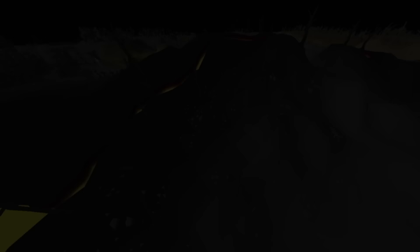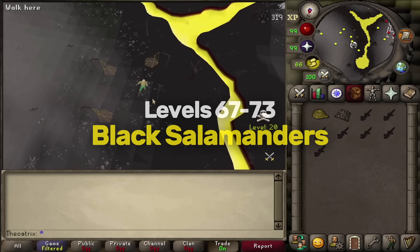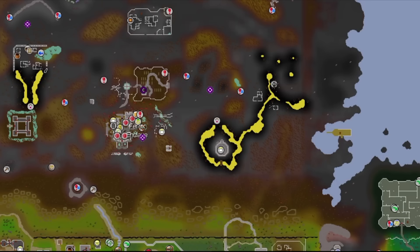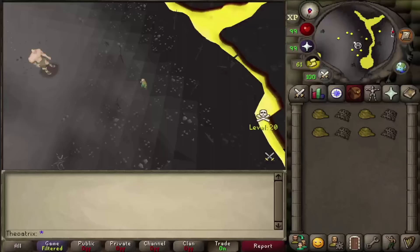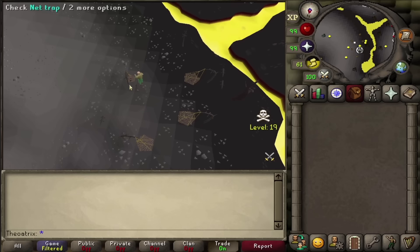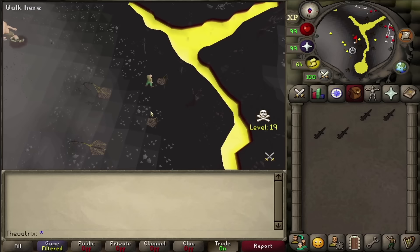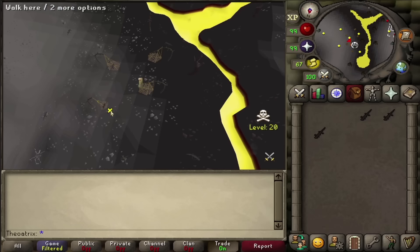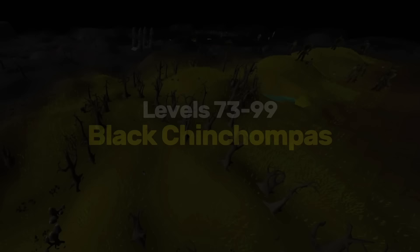At level 67, the fastest experience is with Black Salamanders. These are located in the wilderness, so never bring valuables, and hardcore Ironmen should try an alternative method or birdhouse runs. You can teleport with a Burning Amulet or a Ring of Dueling to Ferox Enclave. It's not a super popular PK area, mostly because PKers don't usually get any loot here, but you still need to keep an eye out. The process is the same as other Salamanders — set up all the traps, wait until one catches or gets dismantled, then check the trap or pick up the rope and net and click to reset. Overall, you can get up to 125k Hunter XP per hour here.